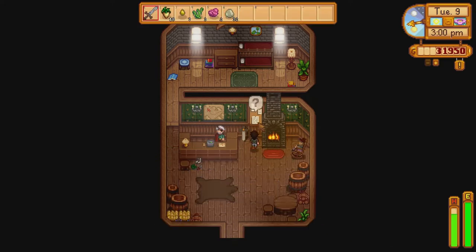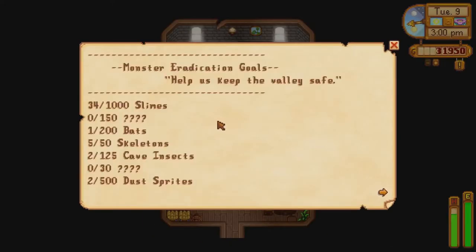It is also in the mine that we meet a character named the Dwarf. The farmer can speak to the Dwarf, purchase supplies from them, and form a friendship with them.